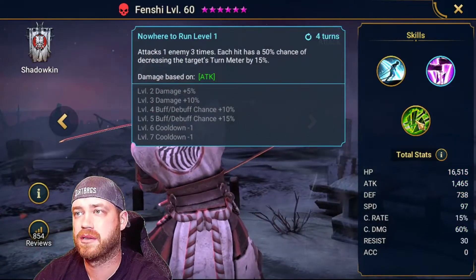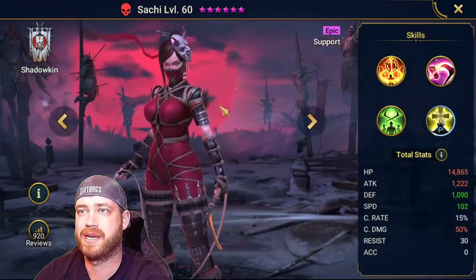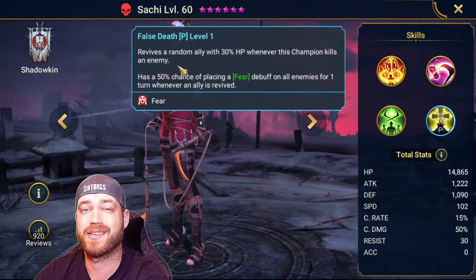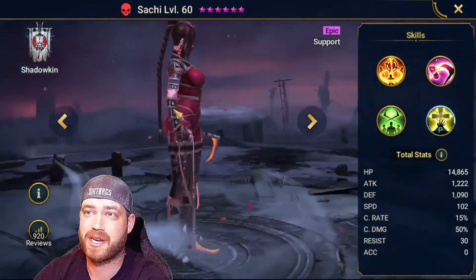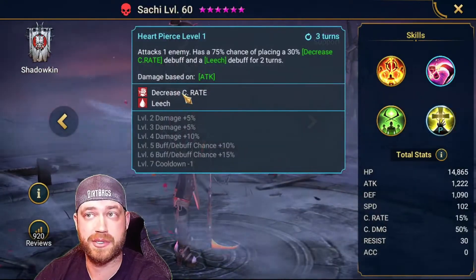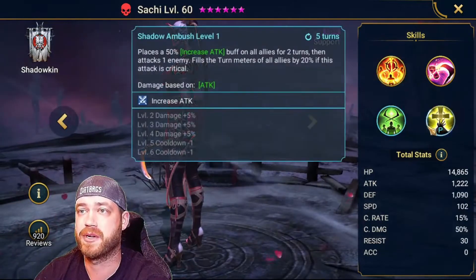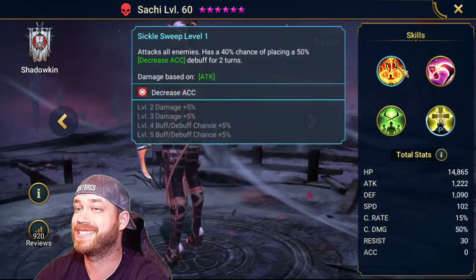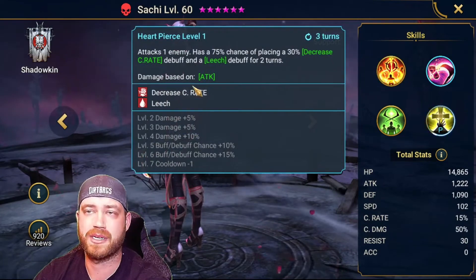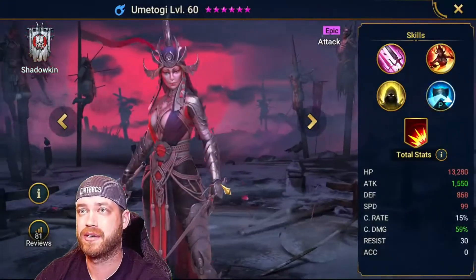Decrease speed on the A1 and poison — I'd probably skip this guy. He would probably die too fast. This chick — she can revive a random ally to 30% HP when the champion kills an enemy. So she could be good for the waves if your people die. Increase attack on everybody, decrease crit rate — which is good — and a leech on the target, and decrease accuracy. I would actually use her for this boss — you have that rez, you have decreased accuracy, so the true fears and stuns — and then decrease crit rate and the leech.